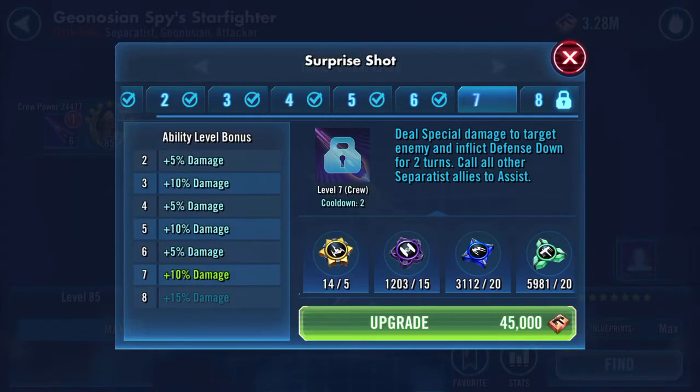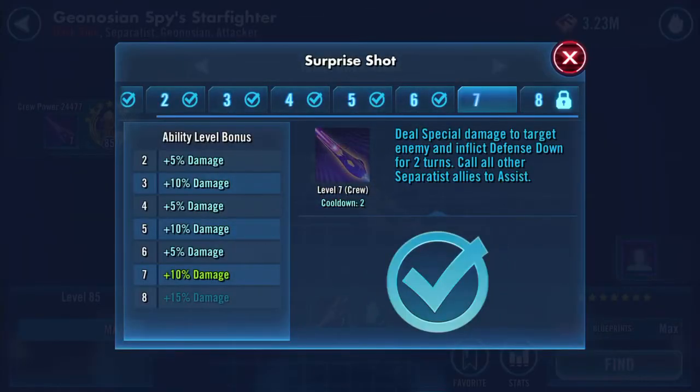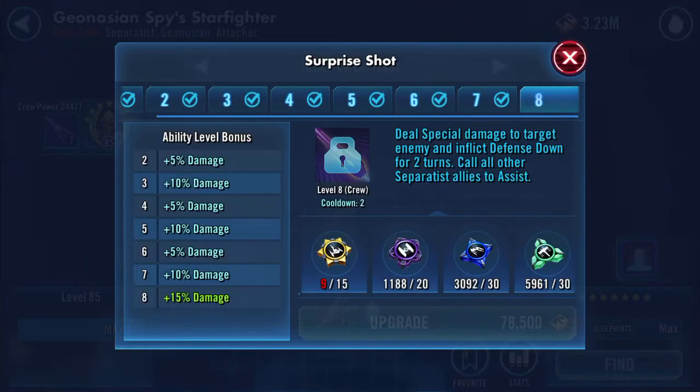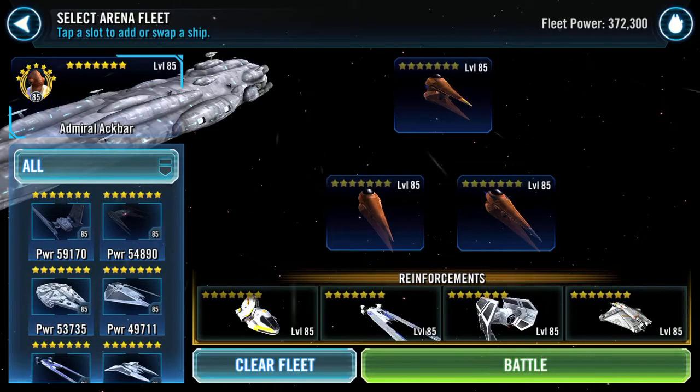Good morning, Galaxy of Heroes. Trying again in ships — I'm gonna add an additional 10% damage onto my Geonosian spy starfighter, so let's upgrade that. It's almost max now. As you can see, I need at least six more here for that particular benefit to apply, but here we go — that ability to be upgraded.